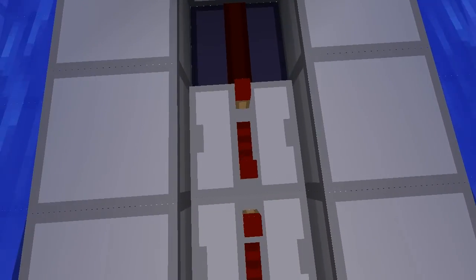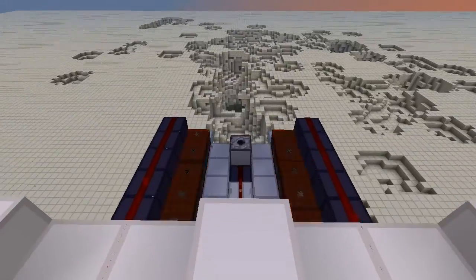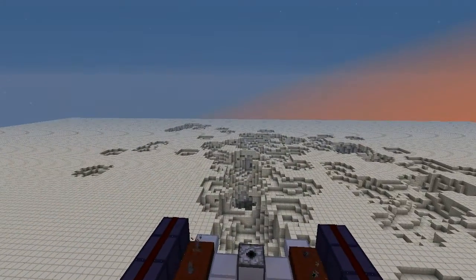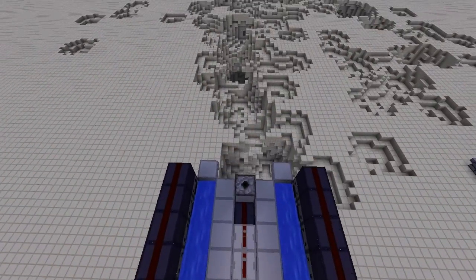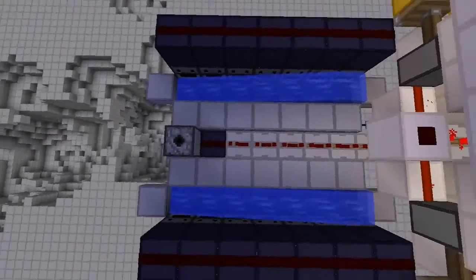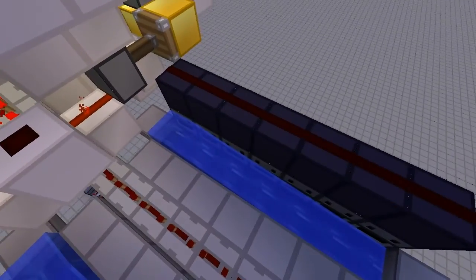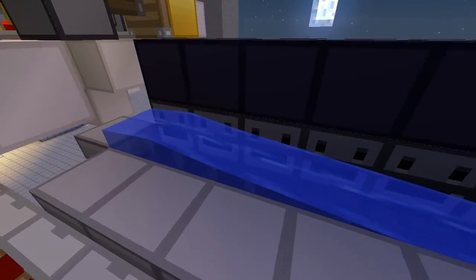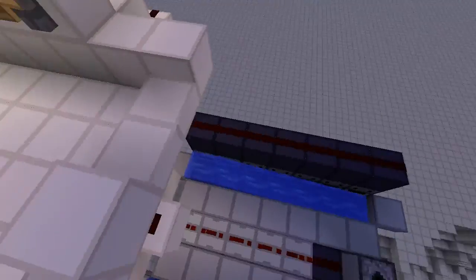Down here we have the third control, which is this final repeater. This can be set between 4 and 1 ticks. If we set this to 1 tick, we can see that the attitude of the shot is much lower. That is because the TNT has landed back on this dispenser by the time the charge fires. Obviously this is only semi-automatic — I don't think you could make this fully automatic, I tried it before.